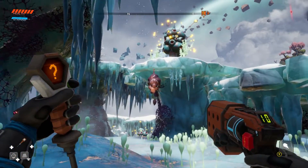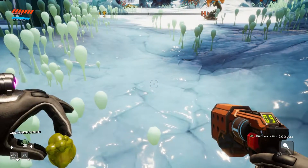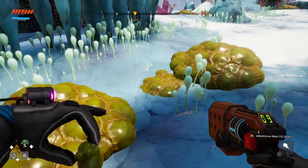Hey, Dex here with another achievement guide on Journey to the Savage Planet. This is the Turdball Wizard achievement worth 10G, which you get for consecutively bouncing on five different spring egg sacs. It's like an ethically iffy bouncy castle.